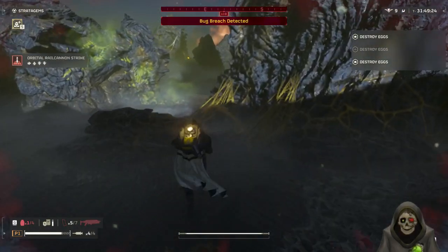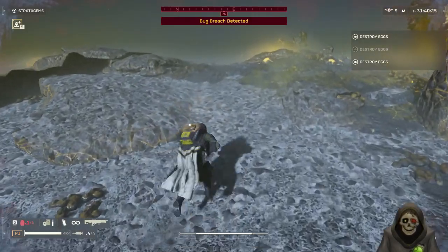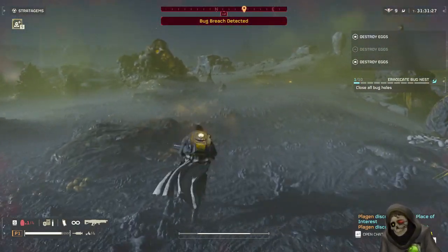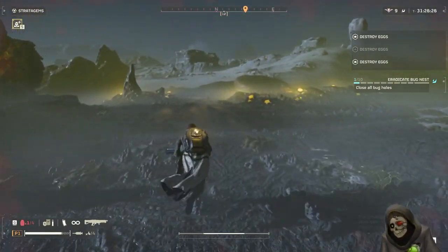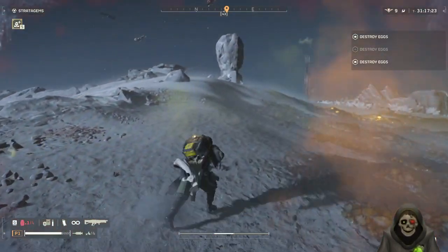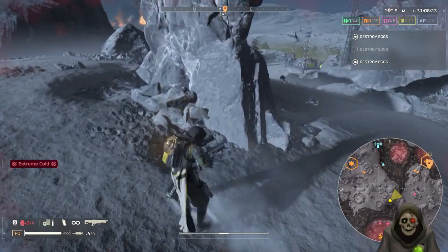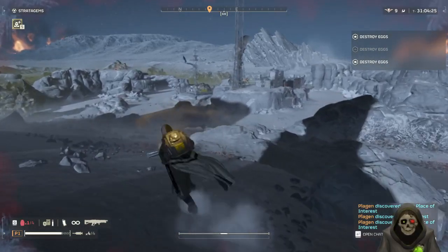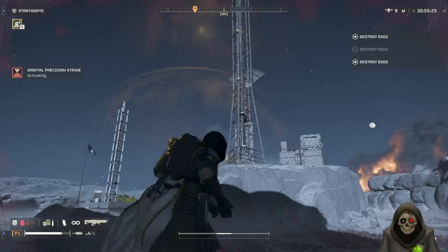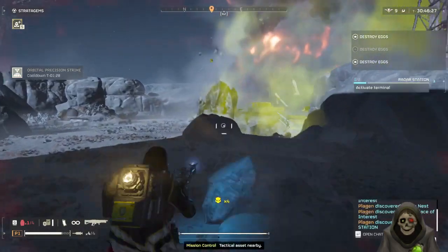The thing is you don't need to fight everything — you can just run away, which is what we're doing right now. With the exception of bile titans, chargers, or stalkers, it's actually very easy to run away. I'm going to mark north-east on the map and ignore that heavy nest — I do not want to deal with it. We got some super rare samples here, but since I'm maxed on them I'm not going to pick them up because they'll just be extra weight I'd have to recollect if I die. Let's get this radio tower up so I can see if there are any stalker nests ahead.